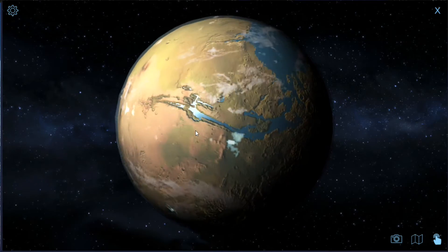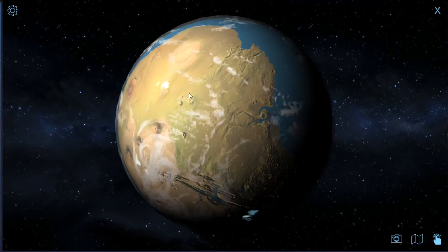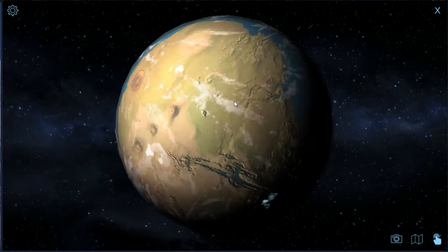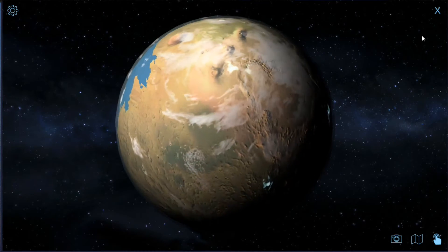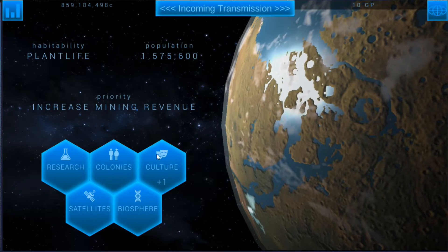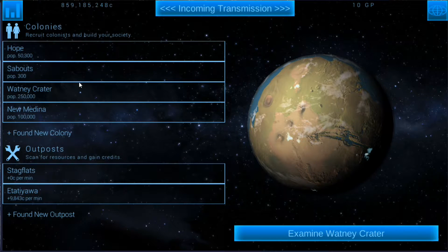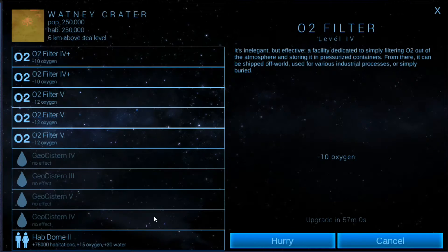Our planet is looking pretty green. We've got some desert area down here and then some green — definitely more of an arid world. It's looking a little less like Mars and a little more like a planet we could live on. If we take a look at all the stats, everything's pretty well balanced. The only thing is oxygen could go down a little bit — oxygen needs to go down for animals and humans to prosper. Oxygen is still plus two, so to combat that I would actually need to upgrade more of these oxygen filters to really drive that down.